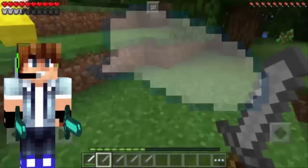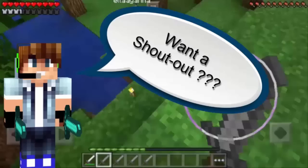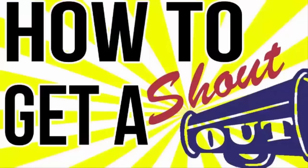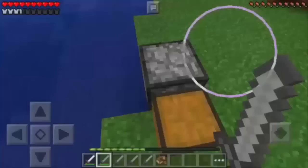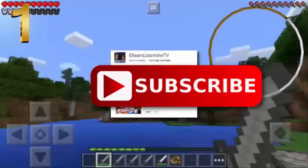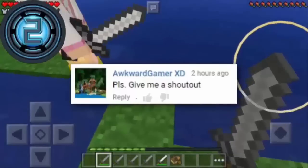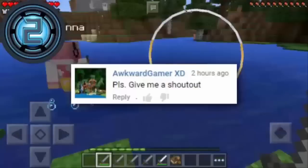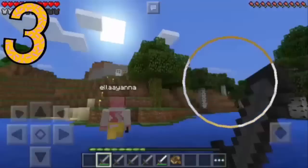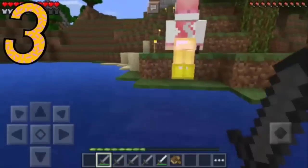Hey guys, this is Mr. Paul Zamora. Want to earn a chance for a free shout out from me to my 60,000 plus subscribers? Just follow these simple steps. Number one: subscribe to my new channel, Ella and Jasmine TV — the link will be in the description below. Number two: comment 'give me a shout out' on the latest video of my new channel. Number three: be active on my new channel.